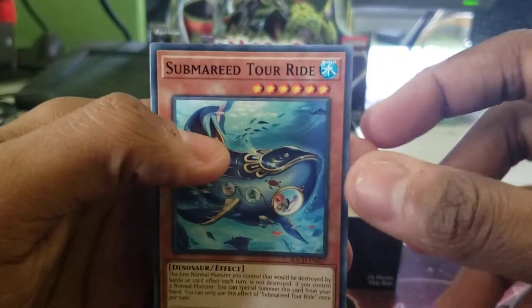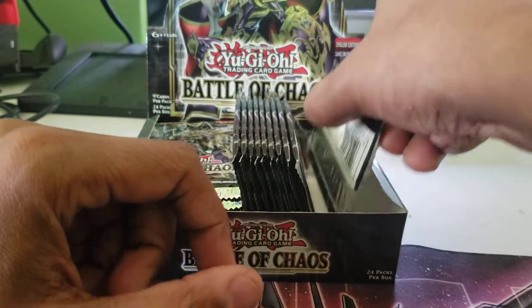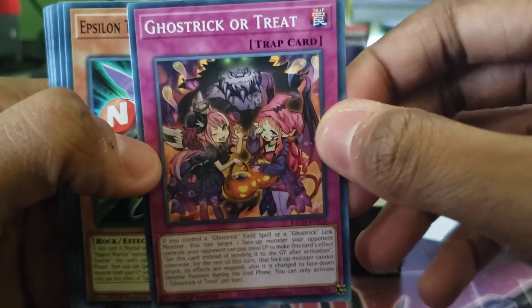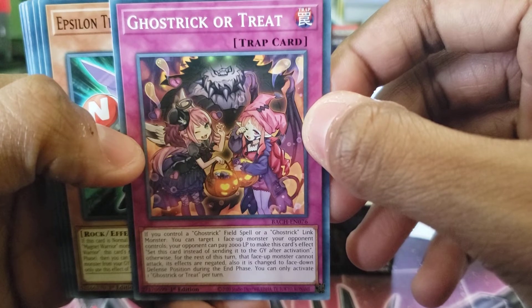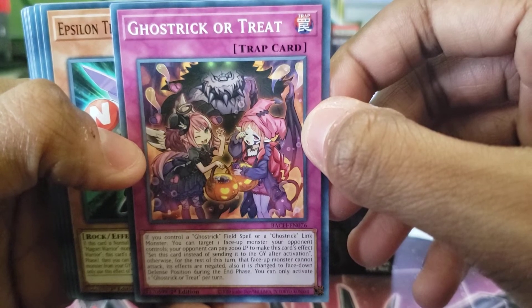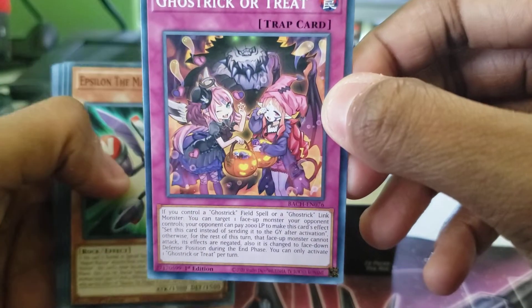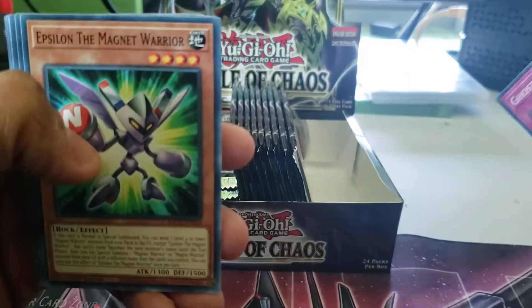I'll stop when I see a very interesting card or a card that people should know about that's like under the radar. YuGiOh packs open so easily. Oh — Trick or Treat: if you control a Ghost Trick field spell or Ghost Trick link monster, you can target one face-up monster your opponent controls. Your opponent can pay 2000 life points to make the card's effect set this card instead of sending it to the graveyard after activation. You can use this once per turn.